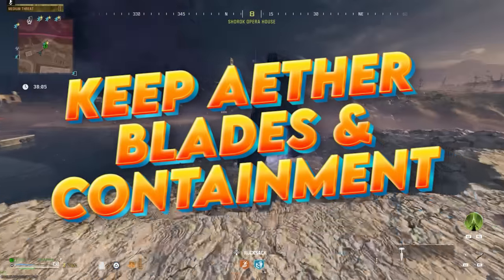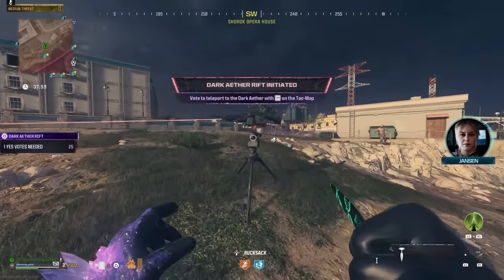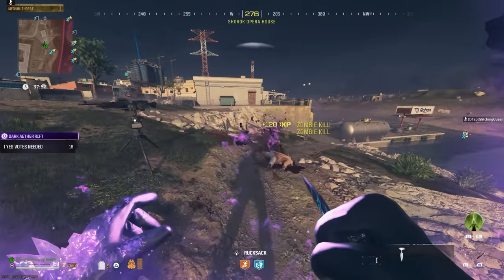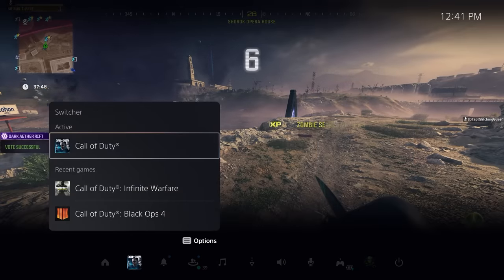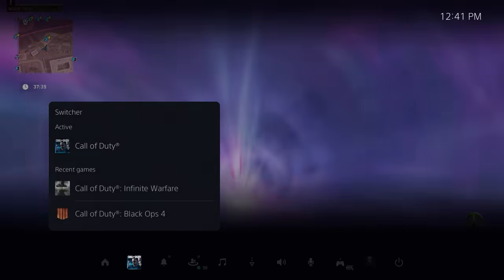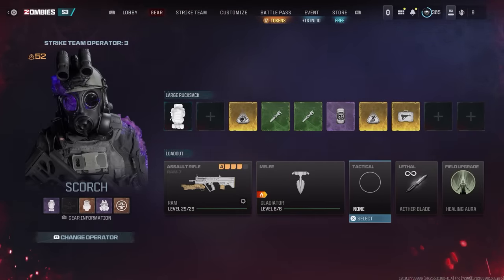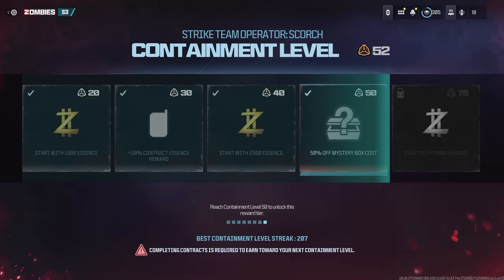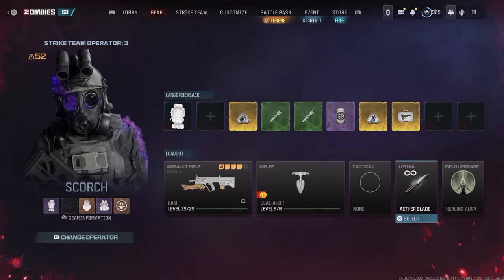This next one is how to keep your ether blades and containment level when leaving the game. You're not supposed to keep ether blades in your lethal slot when you leave and come back — they want you to craft them every time with a multi-day cooldown. But if you have ether blades equipped and want to keep them, go to the bad signal, interact with it, vote yes to leave, then hover over close game and close it as soon as you see the teleportation screen. You won't lose any containment levels and you'll keep your ether blades in your lethal slot to take into the next match. This is for people that want to keep their blades and containment levels without worrying about tombstone.